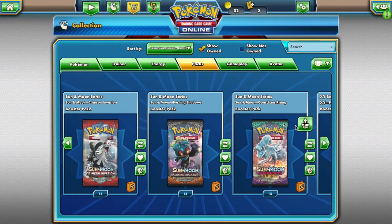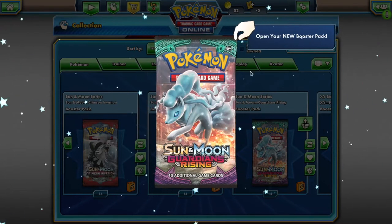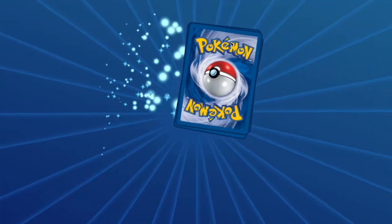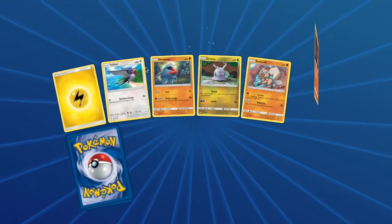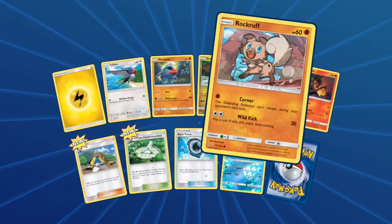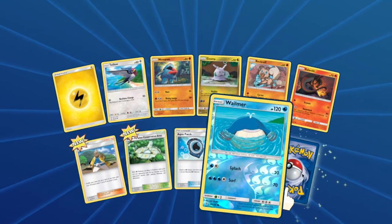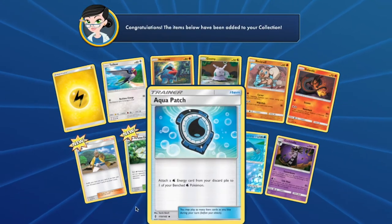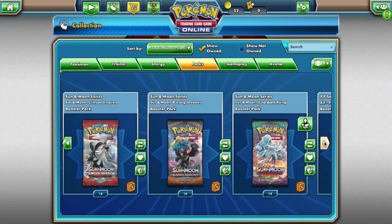From your Guardians Rising pack you will have access to: Taillow, Nosepass, Goomy, Rockruff, Salandit, Wailmer, and Gothitelle. Trapping right there — nice.